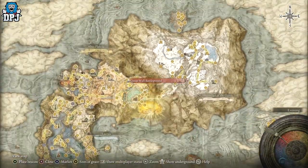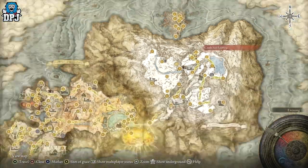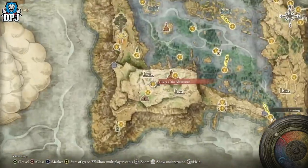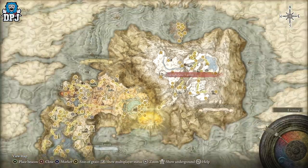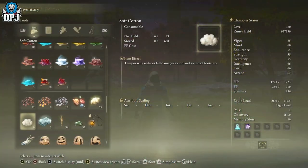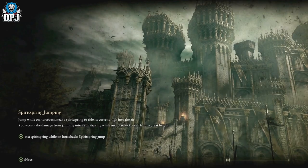To get here via the longer route, progress past the Capital up into the Mountaintops of the Giants, beat the boss up there, and he'll give you one half of a medallion called the Haligtree Medallion. The other half comes from an NPC elsewhere. Take that medallion to the Grand Lift of Rold — press left or right on your D-pad — come to this area, and there's a teleporter that takes you down. But that route is extremely long, so the Varre questline is strongly recommended.